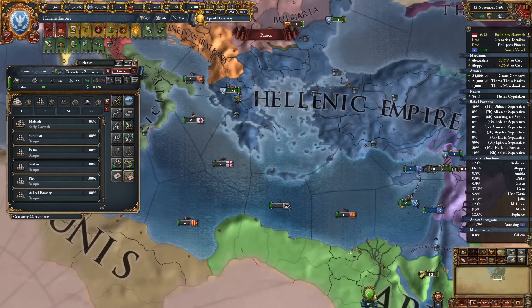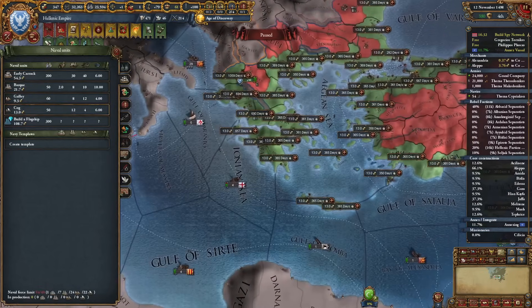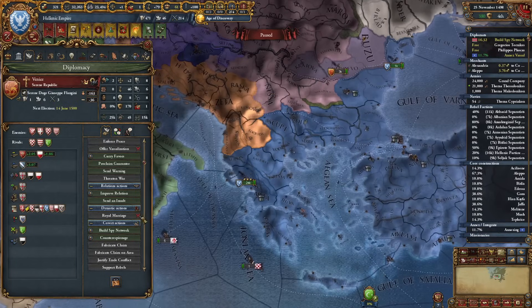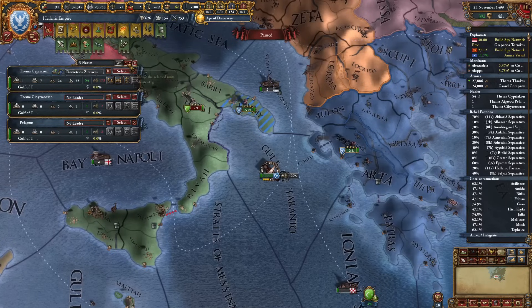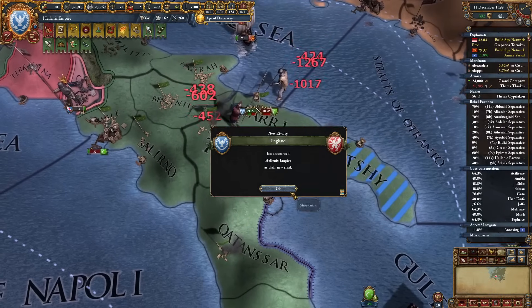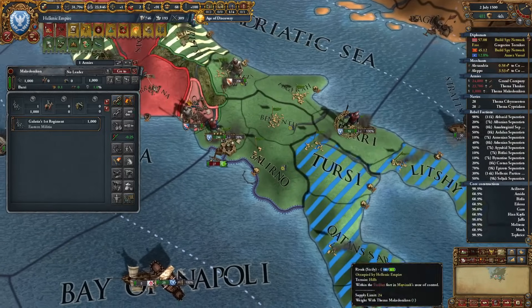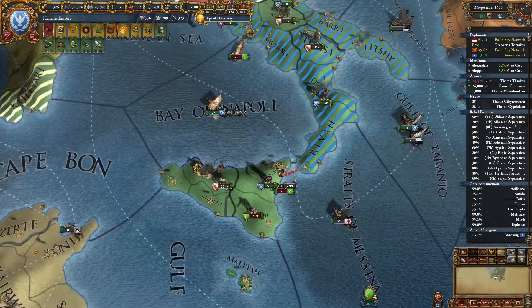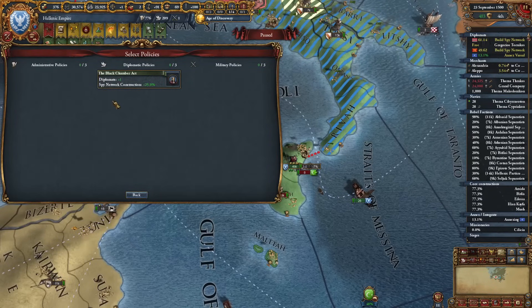We have arrived and built the transports — I can get my mercs up in here. Andalusia actually arrived as well and they're stealing a lot of provinces. Now I can finish offensive ideas and get this amazing policy: plus one diplomat and spy network construction. They just finished the war — they only took one province, which is perfect for me.